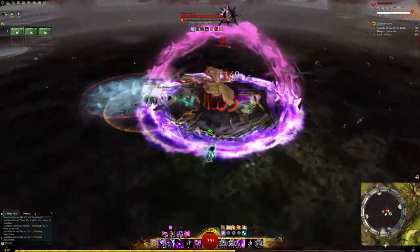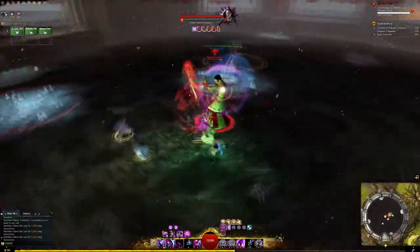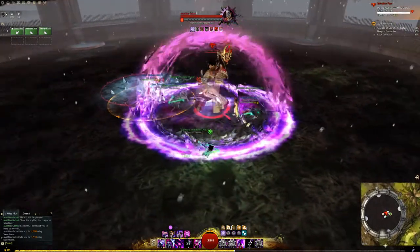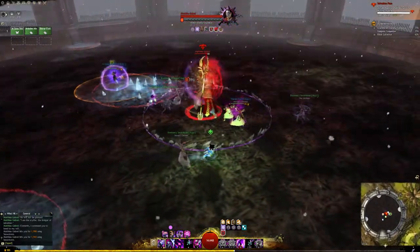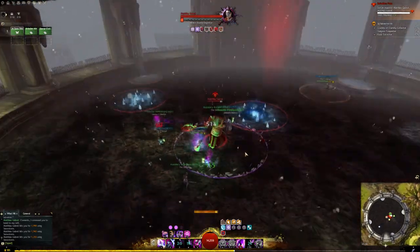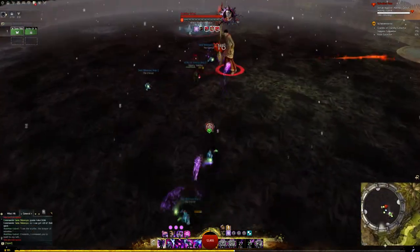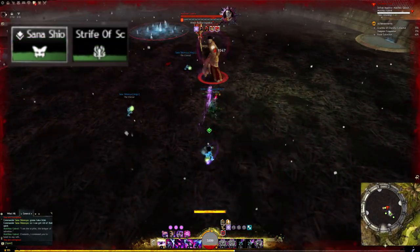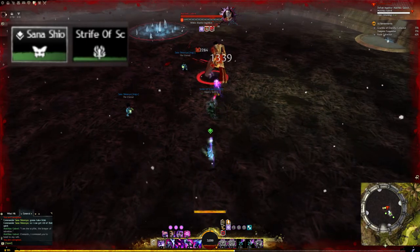The next attack Matthias will perform is Oppressive Gaze. He spins his staff in place and fires a projectile that goes through all players in the way, dealing 50% of their health in damage. Simply dodge it or walk to the side and avoid it. It will always be facing the direction of the person who has the target.